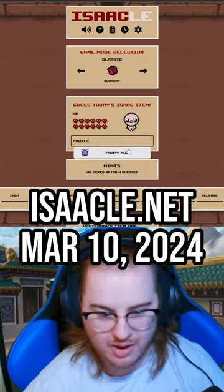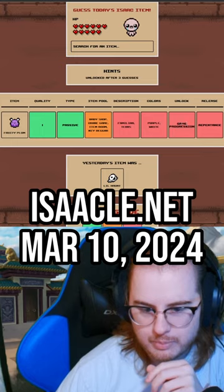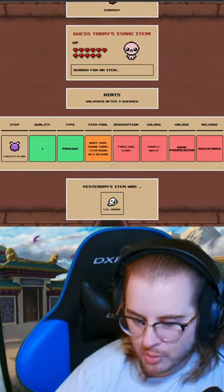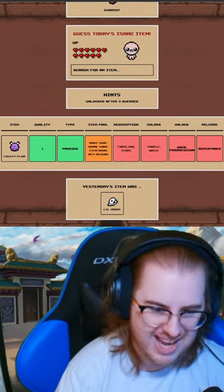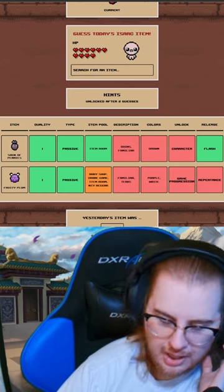I do this every single day — one day it will pay off. So it has to be in the item room, nothing to do with tears or your familiars, so it either gives you stats or gives you resources. Something like sack of pennies, maybe a revive — something like Onk Onk is a solid guess.